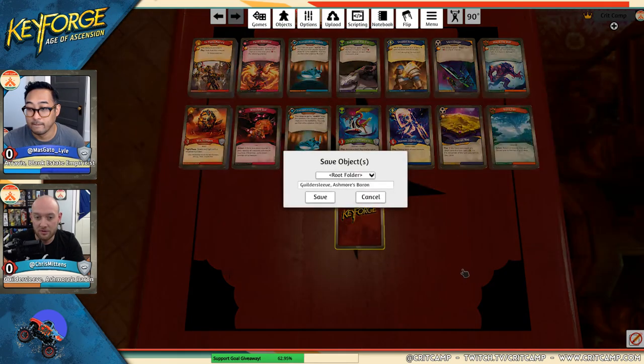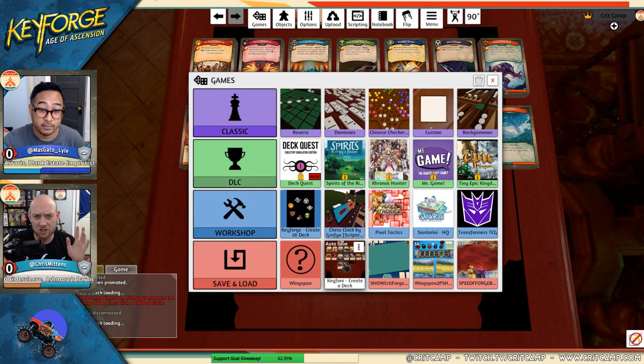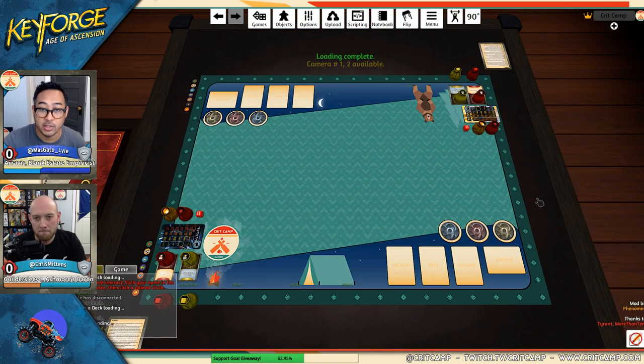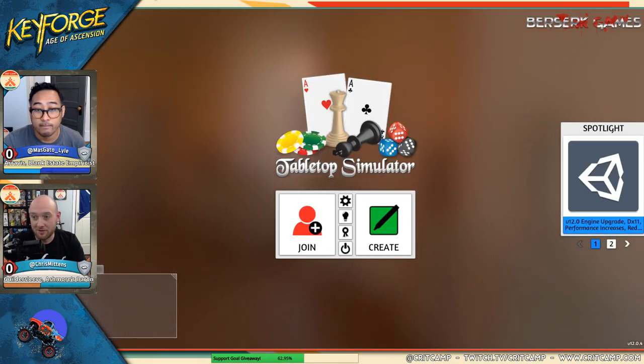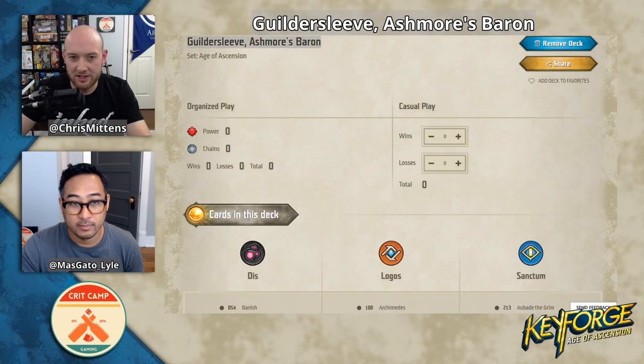But the deck is still not saved yet - don't get ahead of yourselves. You're going to right-click and go to Save Object right here. I save all my stuff in the root folder - you could make another folder for KeyForge decks if you want. It'll save it as the deck name you gave it. Hit save - deck has been saved locally. Now here's the next step: you need to go to the KeyForge Ultimate mod. I need to make a server - or actually it's a two-player server, you just come and join the same server.